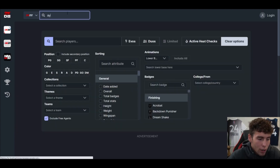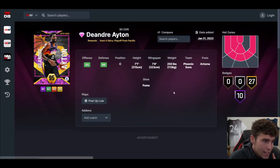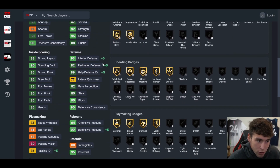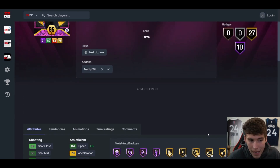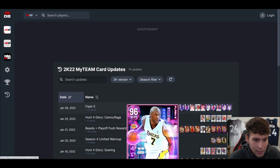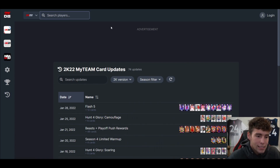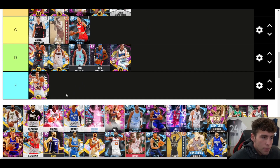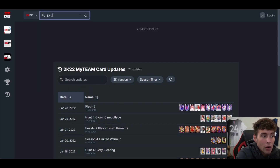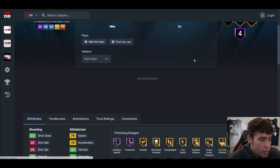DeAndre Ayton at the top of A tier — I don't know why he's so good, but he can literally do everything on the court. He can shoot, defend, get paint stops, rebound, and has incredible defensive badges. Right now he's my backup center — forget KG for now. DeAndre Ayton is my backup center. Obviously with Anthony Davis and the new Ha Seung-Jin coming Tuesday and Joe Embiid, there are a lot of good centers, but as far as competing with all of them, DeAndre is up there.